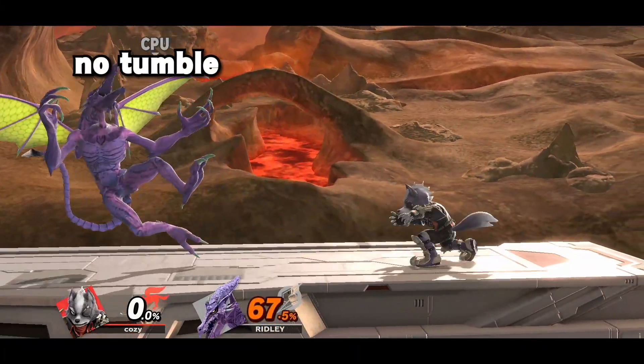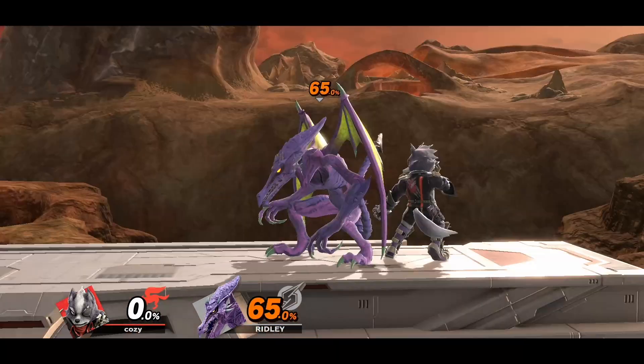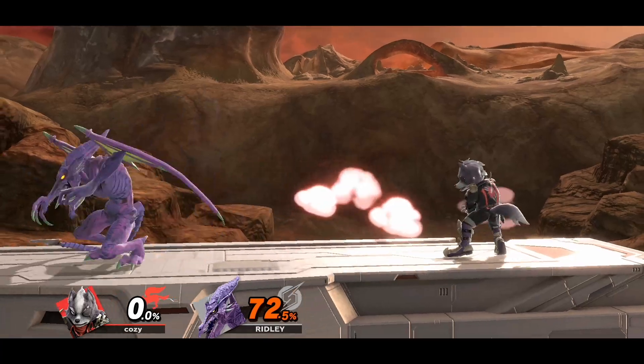Depending on your percentage and the strength of the move you get hit by, you will be sent into what's called a tumble state. When in tumble state, you can tech when you hit a surface.